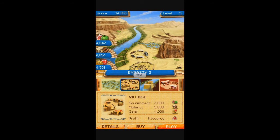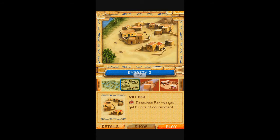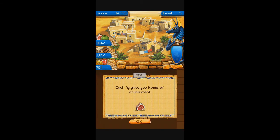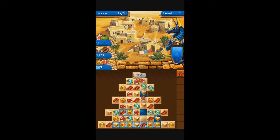All right, we got them all - let's buy it, buy the village. See the tents turn into buildings. Harbor is next. All right, we need four thousand - five thousand, four thousand.